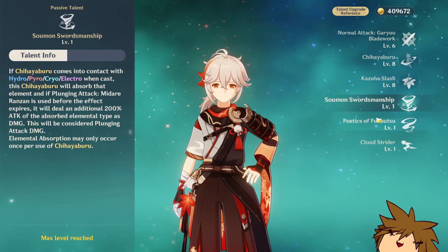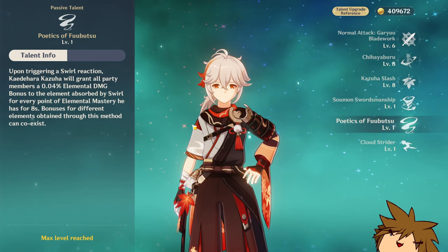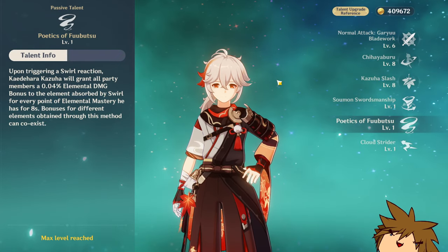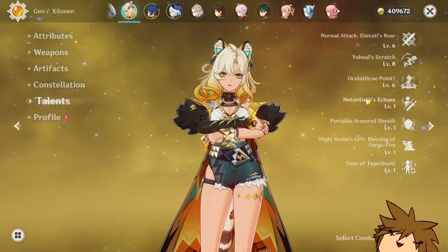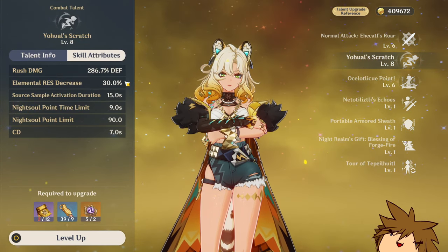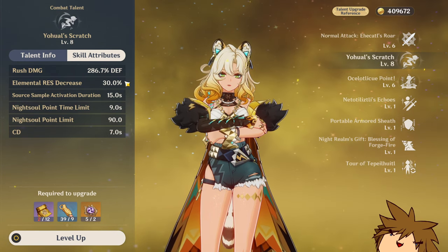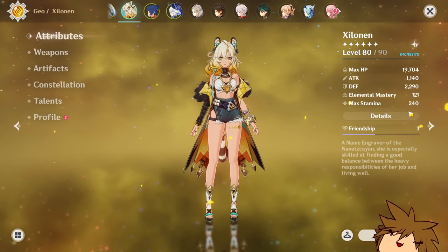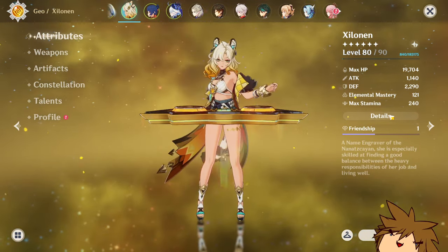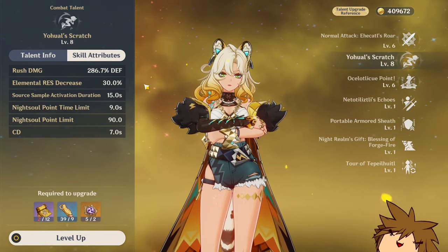With Kazuha, you get the elemental damage bonus scaling with elemental mastery, which can increase the potential further. You don't really have that with Shilonen since it's a straight fixed amount, but that also makes her really accessible and easy to build. You don't have to focus on a specific stat — no elemental mastery, no attack, no defense. You can just stick with leveling her up and you will be good.